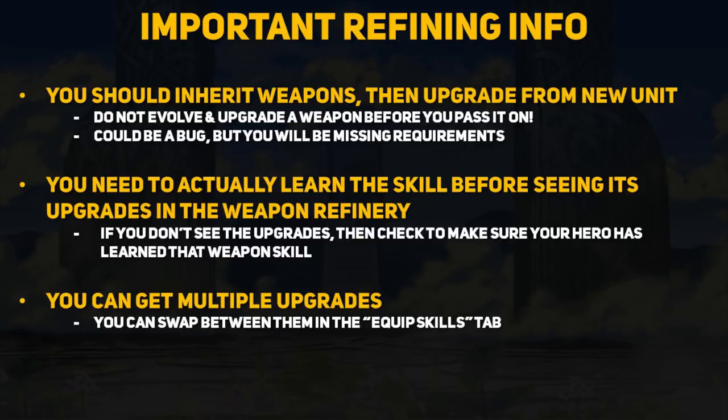Your unit does need to have actually learned the weapon skill to see its upgrades in the weapon refinery screen. If you're wondering why you can't see your new 5-star healer upgrades, make sure you have learned the highest tiers of those skills first. You should also know that you can get all the upgrades available for each weapon, but you will have to learn them separately, which requires a ton of materials. For example, if you want to test out Ephraim's special variant or one of his stat-boosting variants, you can get both but will need materials for each.